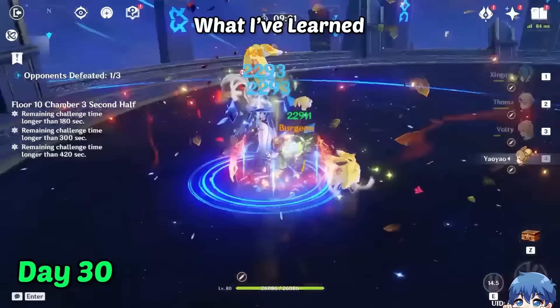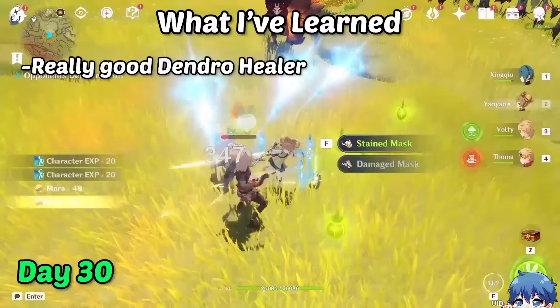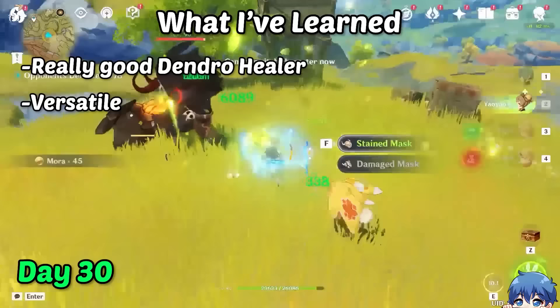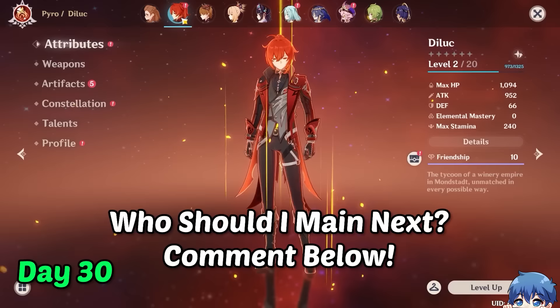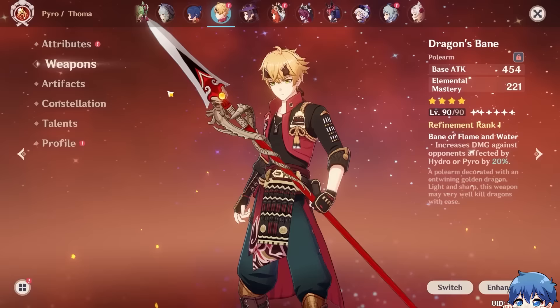Yao Yao as a healer is honestly really fun, and her bunny is also very cute. She fills the Dendro healer role very nicely and could fit into a lot of Dendro team comps to either help apply Dendro or heal. Hopefully I did Yao Yao mains proud with my 30 days of maining her and brought her from 0 to hero. If you guys have any characters you would like to see next, or any suggestions for this series, feel free to comment and let me know, and I'll consider who to main next. So make sure to like the comments with the characters you want to see in the next video. If you guys enjoyed this video, make sure to like and subscribe to the channel, and we'll meet again in the next one.